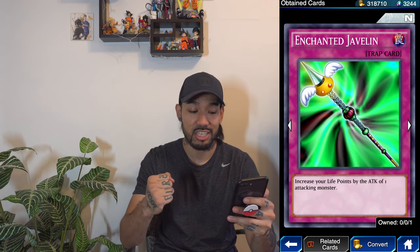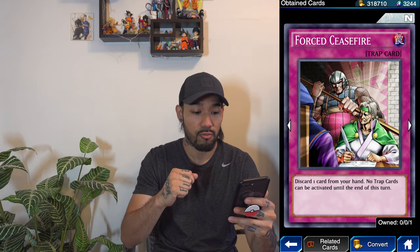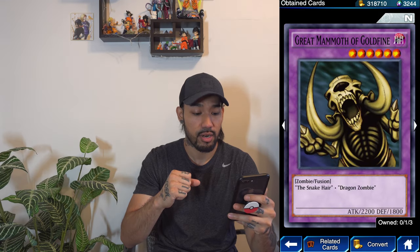Fiend Monsters, Spell Casters. Enchanted Javelin — that's definitely getting put into my deck for sure. Force Ceasefire: discard one card from your hand, and no trap cards can be activated until the end of this turn. We pulled that one.